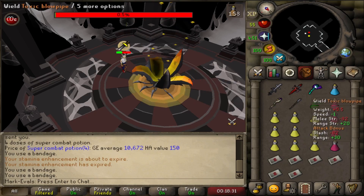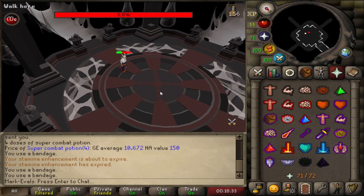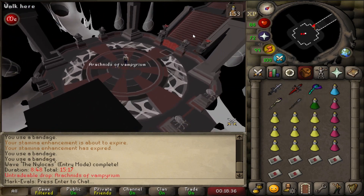When the big Nylos boss comes down, prioritize swapping your prayer first, then your attack style. If you hit it with the wrong style, it heals him instead of dealing damage. After going through it five times it wasn't too stressful — there's a little leeway, so don't stress about being tick-perfect. Just make sure you're paying attention the whole time. Near the end you can play a little risky since you'll get healed when the fight ends.